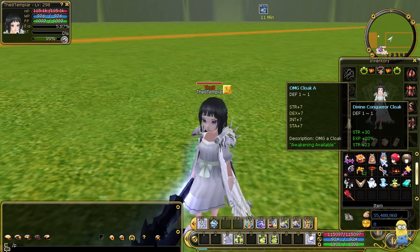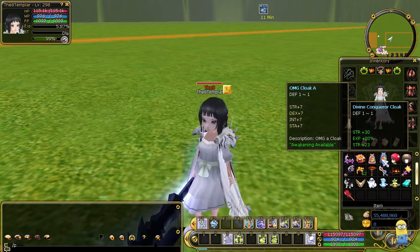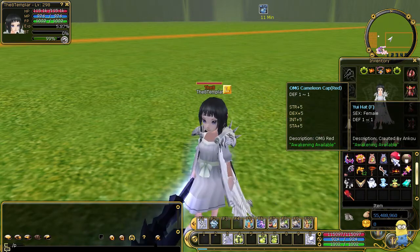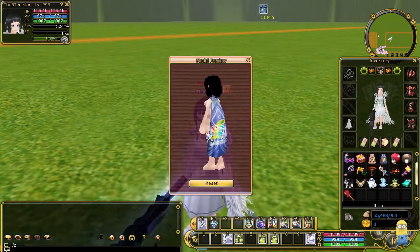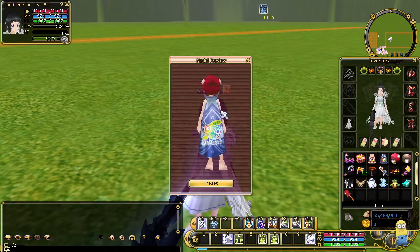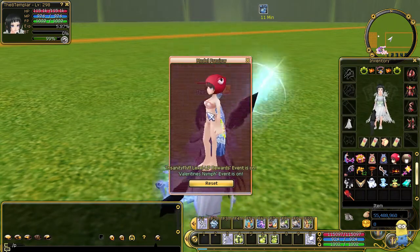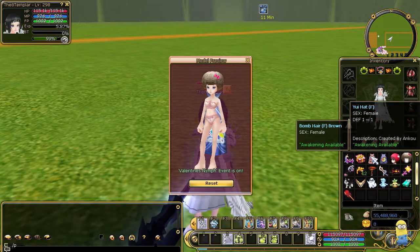Then you have the OMG cloak A which doesn't do anything — you can just use it. Then OMG the chameleon right cap. This one looks like that — that's the other OMG cloak. Then we have the chameleon cloak which looks like that. And we have that hair that I showed you before — it doesn't have any stats.